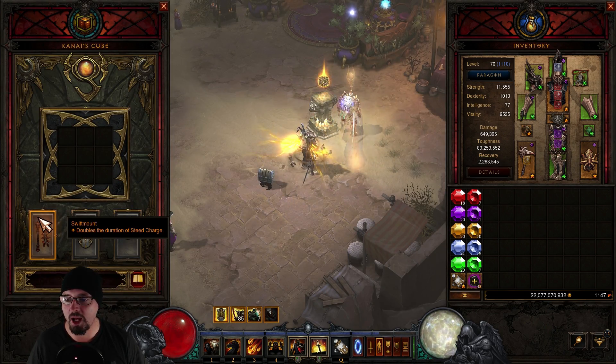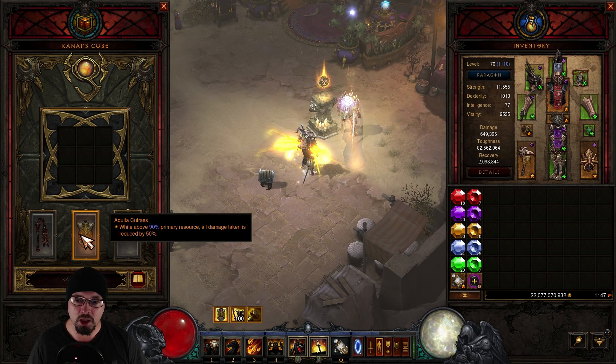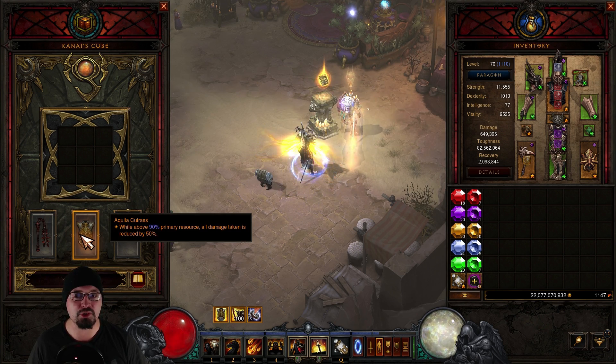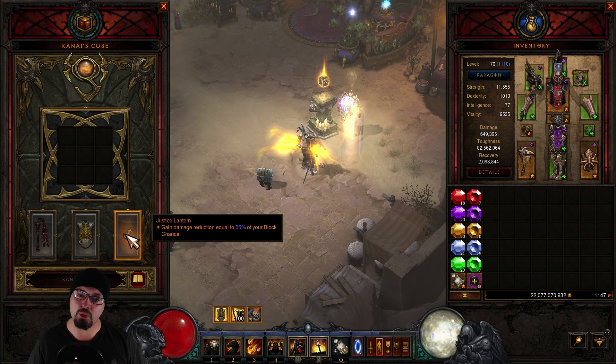For the cube items, for the weapon slot we have Swift Mount, which doubles the duration of our Steed Charge to 6 seconds. Quillacaross is going to reduce all damage taken by 50%. Then like I said, you need to use Justice Lantern or Convention of Elements in the jewelry slot. Justice Lantern is going to grant damage reduction equal to 55% of your block chance.